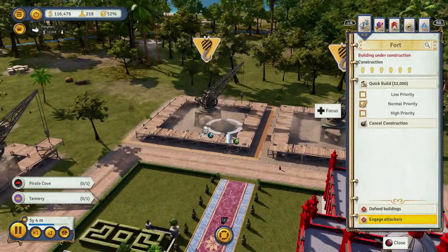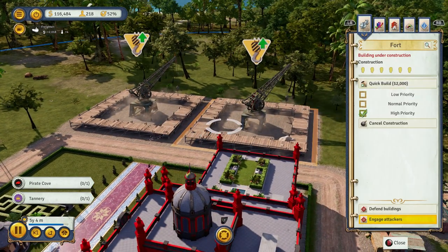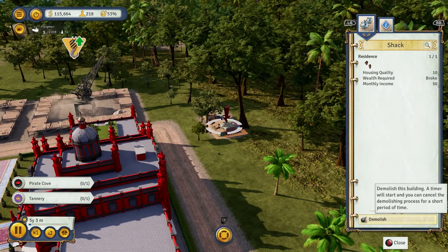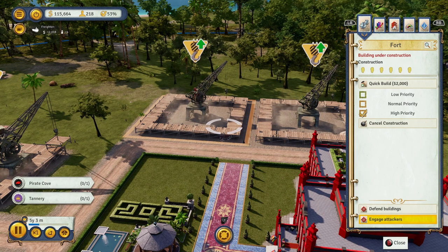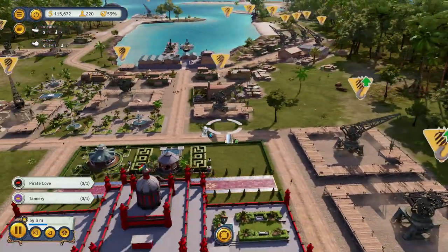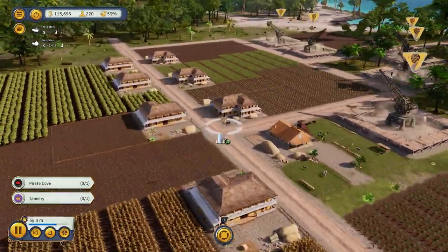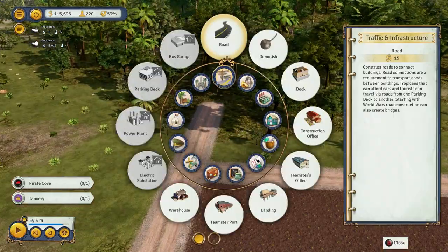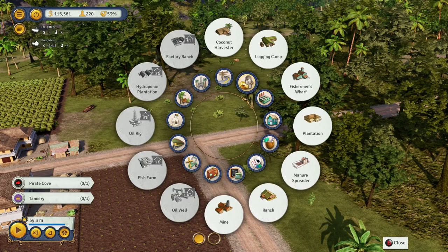I'm going to go ahead and mark these as high priority to get them built. We need these built immediately. You can mark them as low priority, medium priority, or high priority for being built. Since all this stuff is starting to be built out here and the ranches are being built, I'm going to go ahead and put some industry in — some rum.